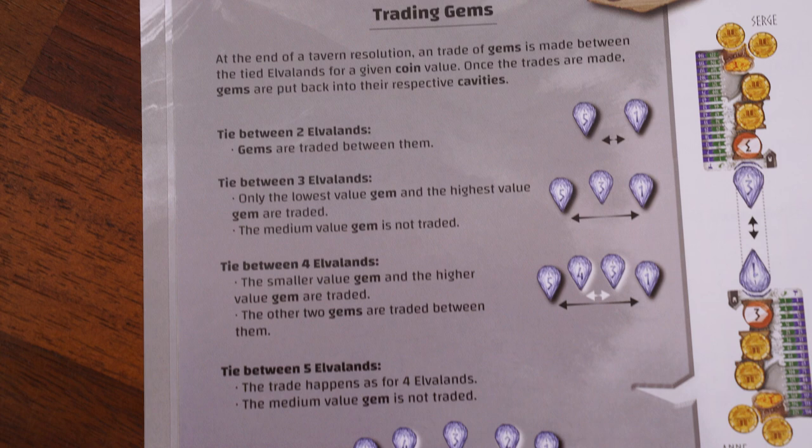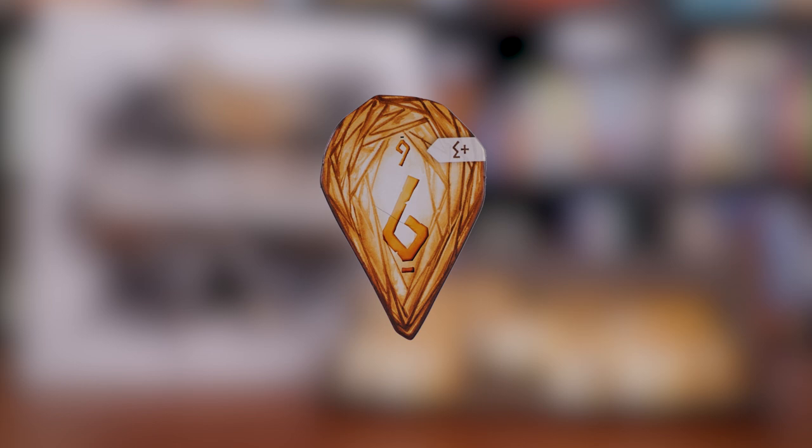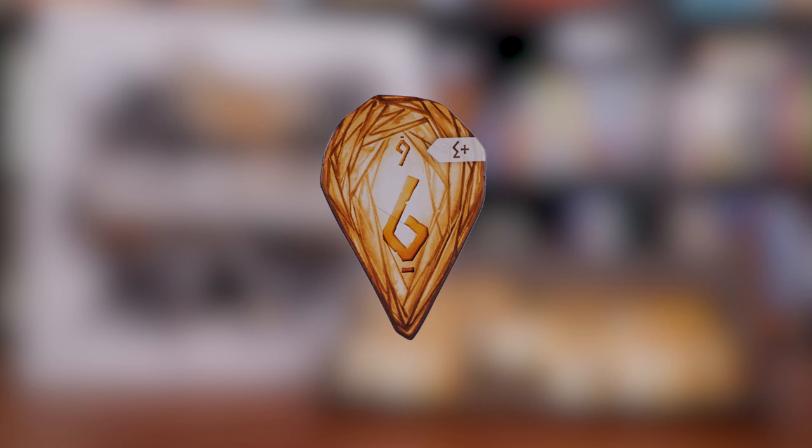After each player has drafted a card from the tavern, any players who played coins of the same value will then be part of the trading gems phase. Basically, the highest and lowest value gems will be swapped. Depending on player count, additional trades can happen, as shown. Note that the special six value gem cannot be traded in this phase. Once we've finished drafting all cards from all three taverns, that completes the turn. The next turn of the age will start by again dealing out the cards, and we'll go through that system again, resolving all turns until all turns of age one have been completed.